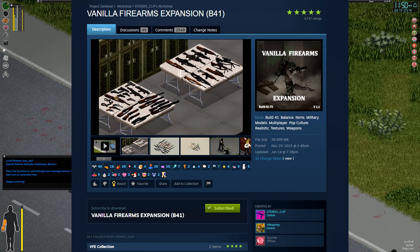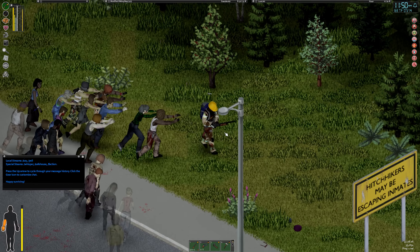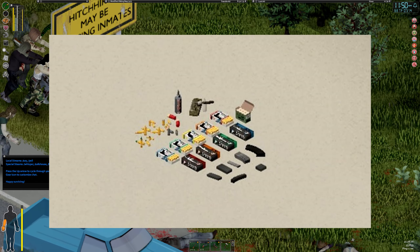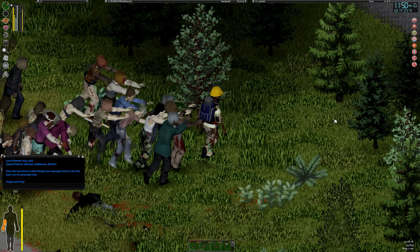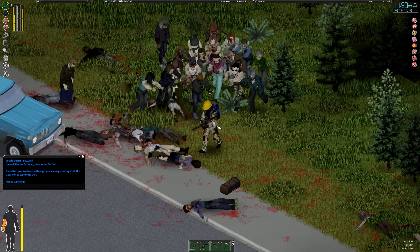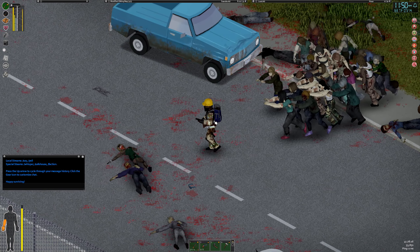My first pick is the Vanilla Firearms Expansion mod. This mod makes guns in the game better and more realistic by replacing the original models, adding new weapons, attachments, and ammo. It adds iconic guns like the Spaz-12, the Uzi, MP5, and MP5SD, and more. It also reworks the jamming system by making high condition guns jam less often and low condition guns jam more often.